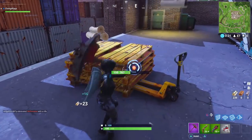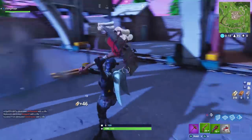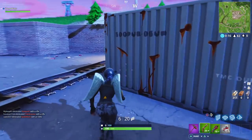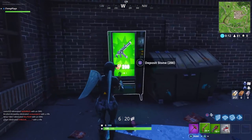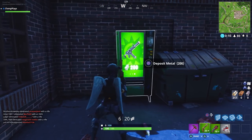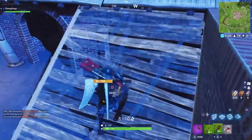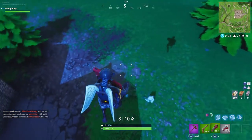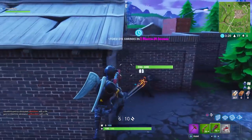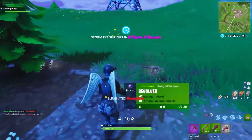These vending machines appear in fixed locations, so they're like chests. They don't spawn in all the time - I found one in the intro gameplay at the storage place just north of Retail Row, but in the second game there wasn't one there. There were two in Retail that weren't there before, so they're definitely not 100% spawns.